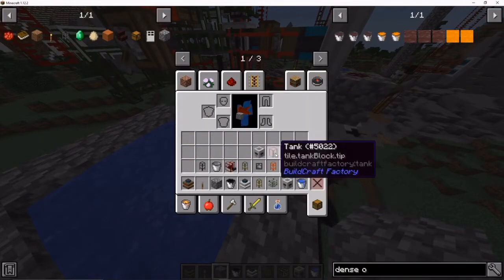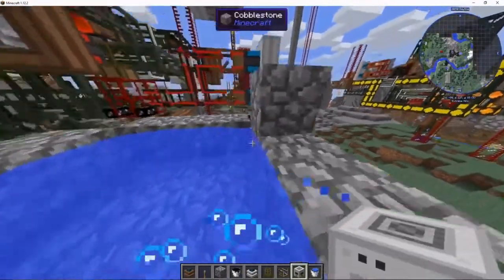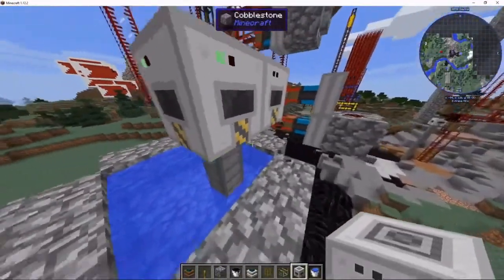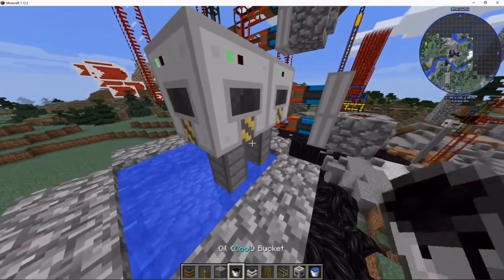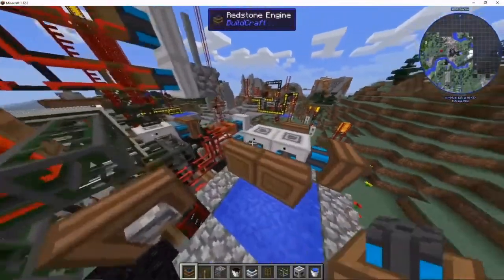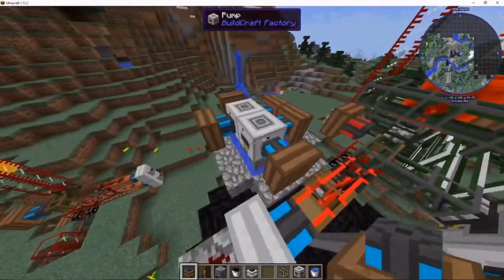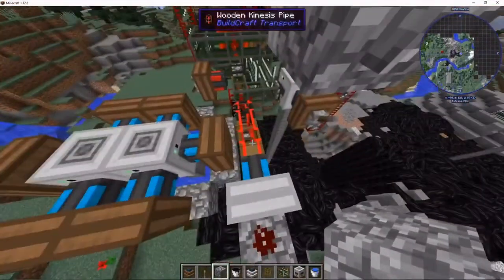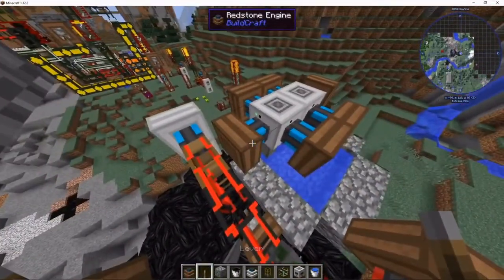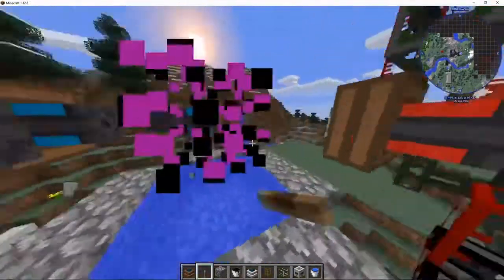The pumps are going to be placed now, although I misplace one a few times. One pump is for one pair of combustion engines, and three redstone engines for each pump. I misplace it and then move everything one block back. After that I put in the lava to start it off.